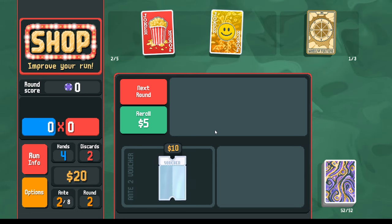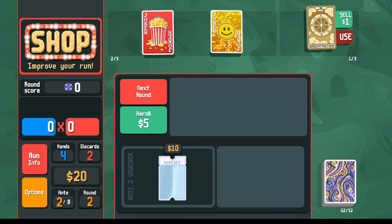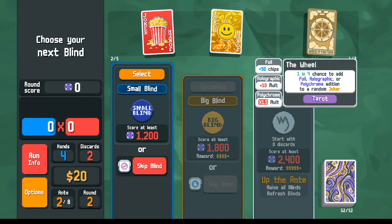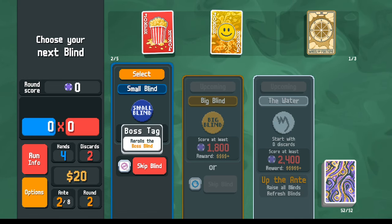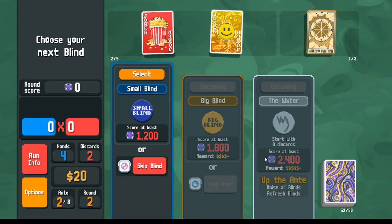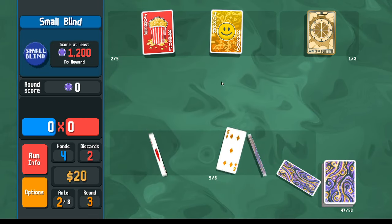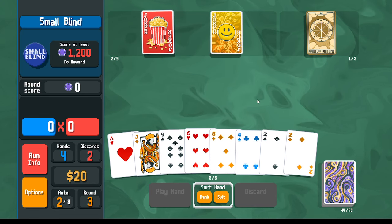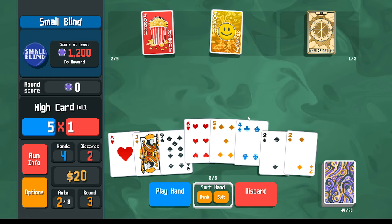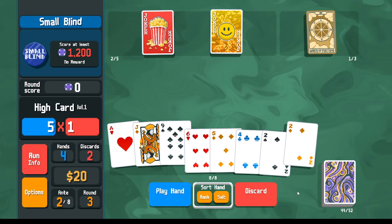I'll save my 20 dollars for the interest. I won't use the wheel right away — there's a 50-50 chance I don't want it to hit the Popcorn, and I don't need the scoring right away. The boss has 'start with zero discards,' but I only have two discards anyway so maybe that's not too bad. It's definitely not worth the skip — I could adjust with the extra shop without skipping and just find something that makes it easier to beat the boss.